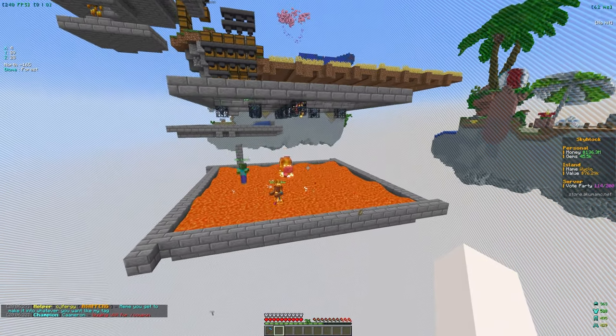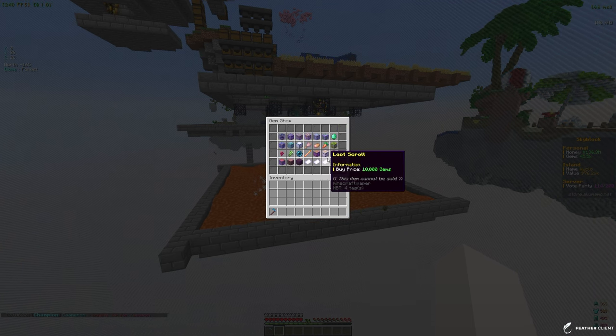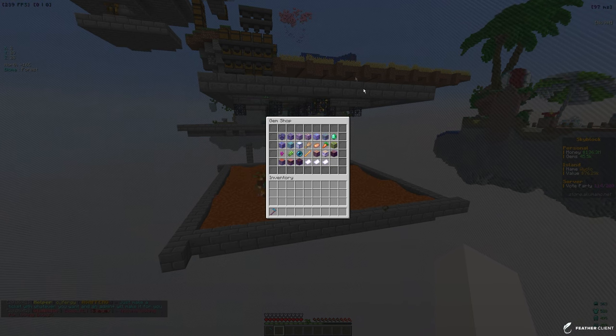To improve our mob farm, let's look in the slash shop at the gem section. We currently have around 45k gems, which we get from farming, grinding, and mining. Farming is probably going to be the best way to get more gems because we can expand our farm rapidly.